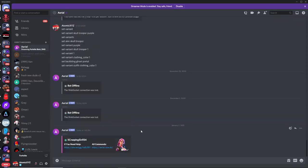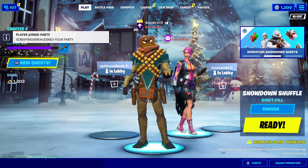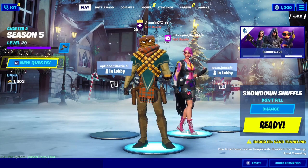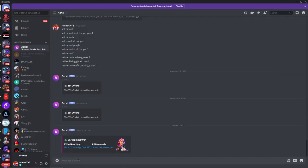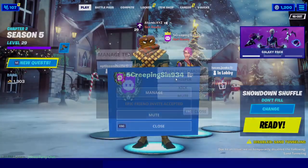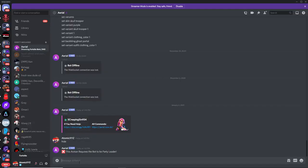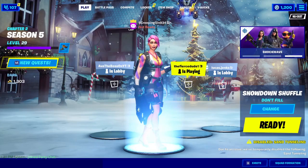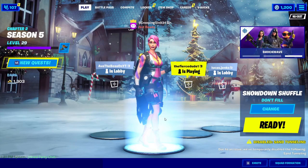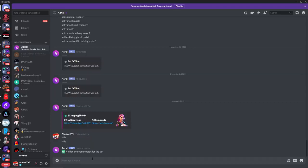This is if you want no one else to be able to join your party. Now that you have the bot in the party, there are many different commands you can do. You have to make the bot party leader first, then type 'hide' — this will make it look like you are actually the bot. Now that we only have the bot on screen, we can go ahead and start doing all the commands.